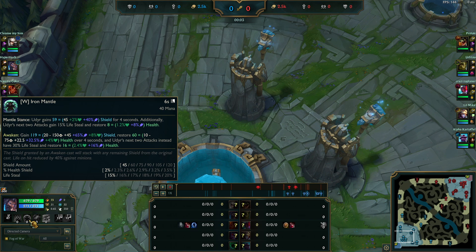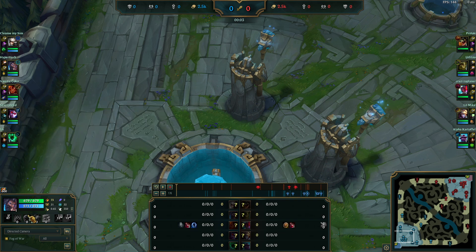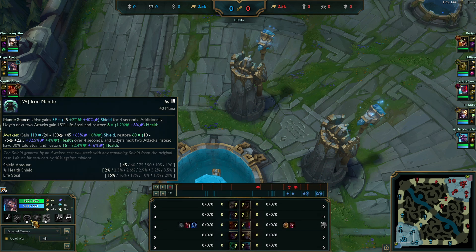With Phoenix Udyr, the auto-attack is just the cherry on top. If you press W as Phoenix Udyr and stack HP and AP, your shield is going to be fed so you don't have to auto-attack to get tankiness out of Iron Mantle. Your health regen is also fed when you press W, so you don't have to rely on auto-attacking. But with AD Udyr, Iron Mantle's lifesteal and the double lifesteal on super stance scales up with your auto-attack damage.